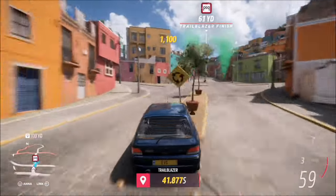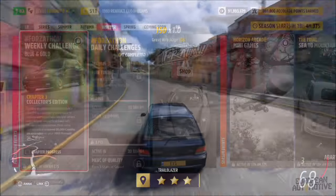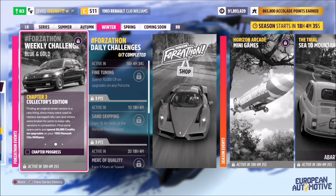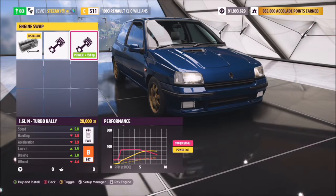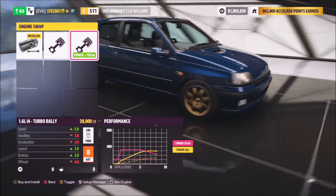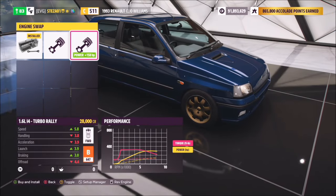I recommend marking the end point of the trailblazer whichever one you pick, but the City Escape one is definitely the easiest in the game. The next challenge wants you to spend 20,000 credits on upgrades. The easiest way is to do an engine swap — I recommend using the 1.6 i4 turbo rally for 28,000 credits, or you can spend a bit more time modifying it for the final challenge.